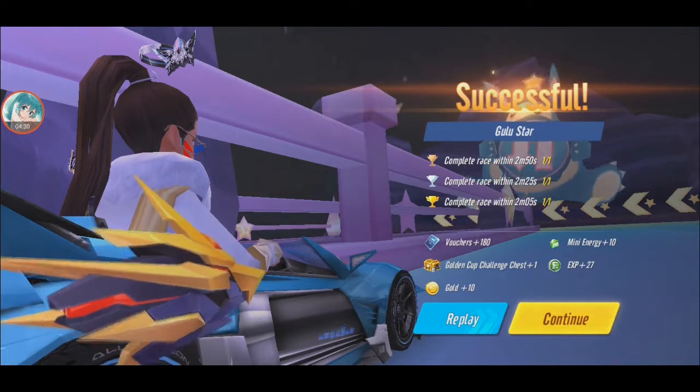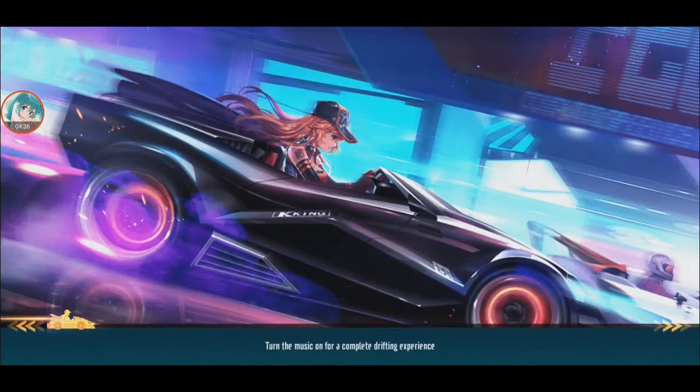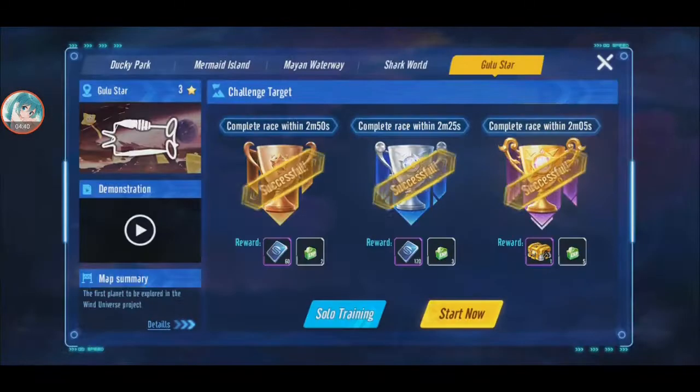In QQ Speed PC and mobile, they released Gulu Star and Space Airport. Basically it's a Space theme. In ranked mode, Space theme is season six, so that's when they were supposed to release these two maps. But season six finished and now in season seven they went too fast already. So they went back and only now released the space maps.